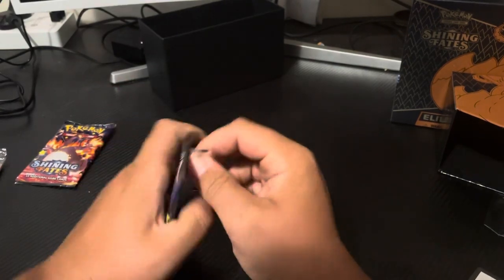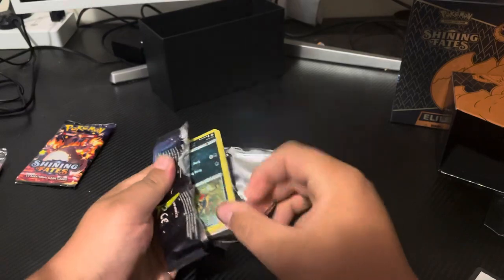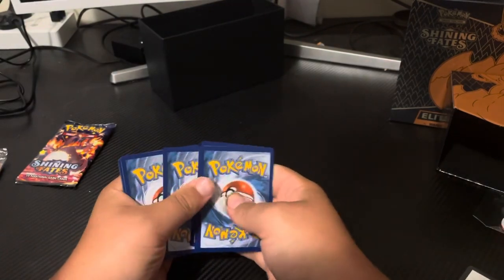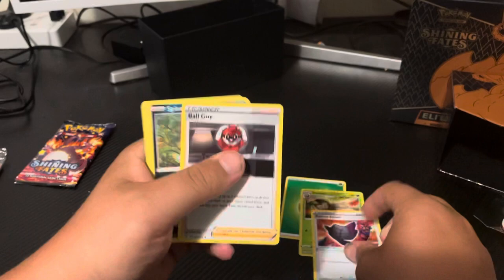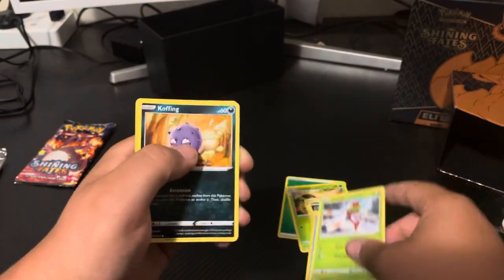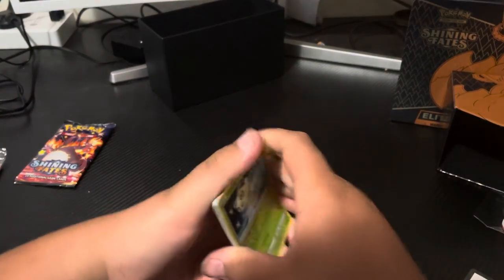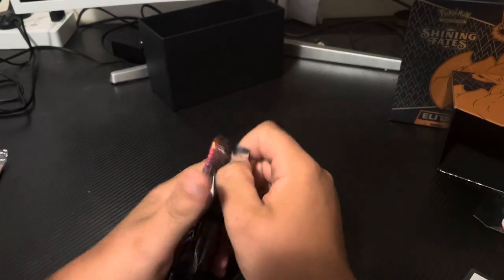Onto this - another Dragapult pack. One more after this and then this video will be done. QR code for you guys. Grass Energy, Rusted Sword, Rusted Shield - sorry - Ballguy, Spinarak, Shinx, Horsea, Yanma, Koffing, Reverse Groki, and regular rare Celebi. One more pack for us - we haven't had much luck today. Maybe in one of the next videos we'll get more luck, or maybe it'll come in this last pack.